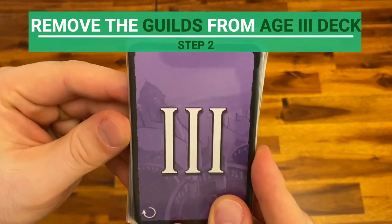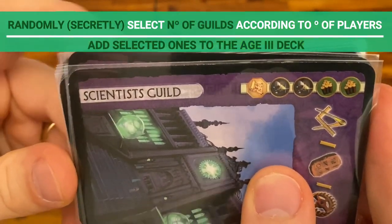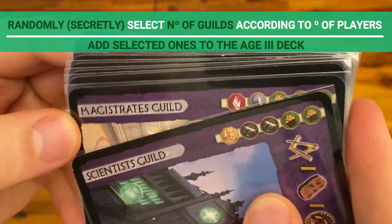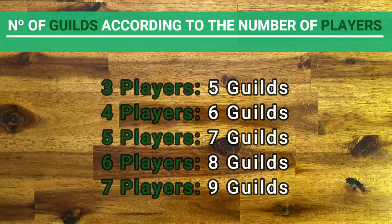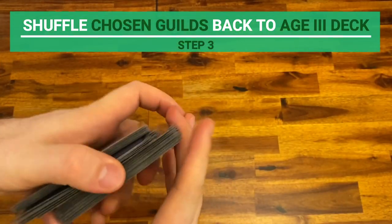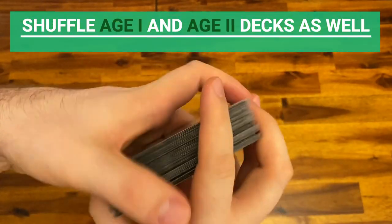Then remove all the guild cards, which are the purple cards, and randomly and secretly keep only the number required based on the number of players, as displayed on the screen. Then shuffle the kept guild cards with the other cards from the age 3 deck, and shuffle the other decks too.